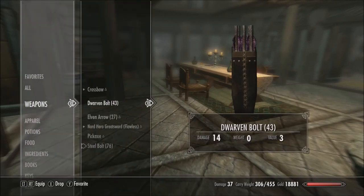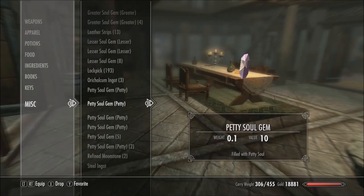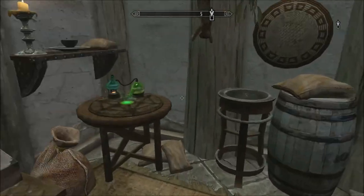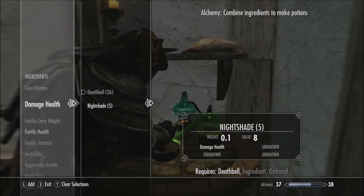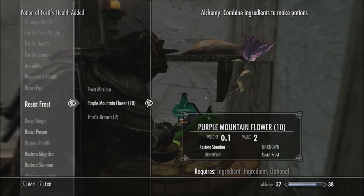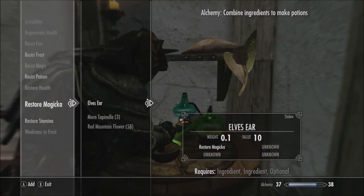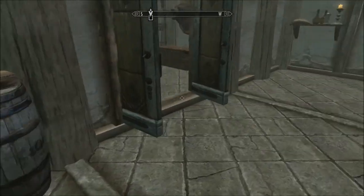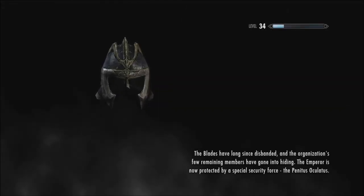We'll put the elixir away so I don't accidentally down it, because I'm an idiot. I will be an idiot and accidentally down it - I guarantee it. And I think it's about as good as it's gonna get. Let's see if we can make a few things in the alchemy area - fortify health. Oh yeah, I could mix those together, I completely forgot. We'll use those up, and I think that's it. We'll get the hell out of here and go deal with the moth priest with Serana, like I had planned.